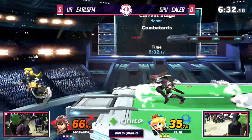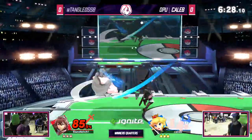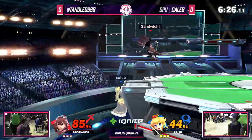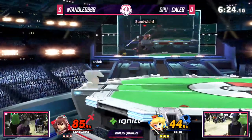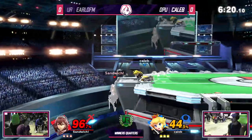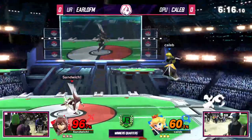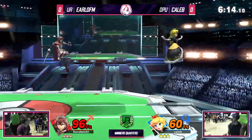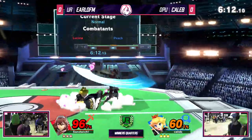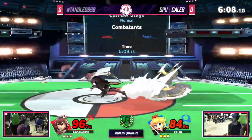So Caleb defeating Runaway to get onto this side of winners. And Runaway defeating Iken on stream earlier today. So this is a little bit of an upset bracket, but Caleb doing it. He's clearly doing a great job right now. Earl managed to get back into center stage, but it's pretty even, just kind of trading blows back and forth in the middle of neutral.